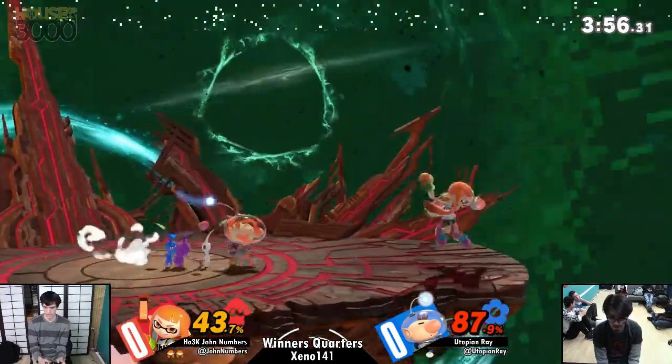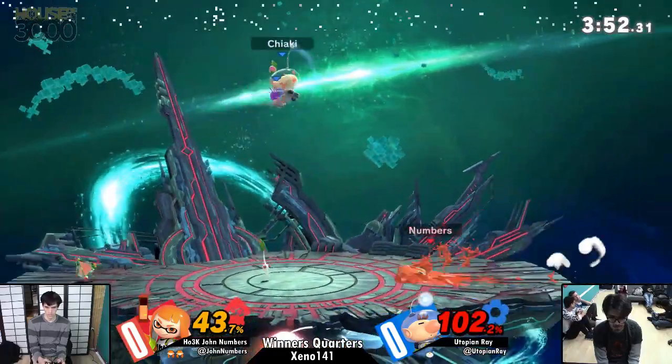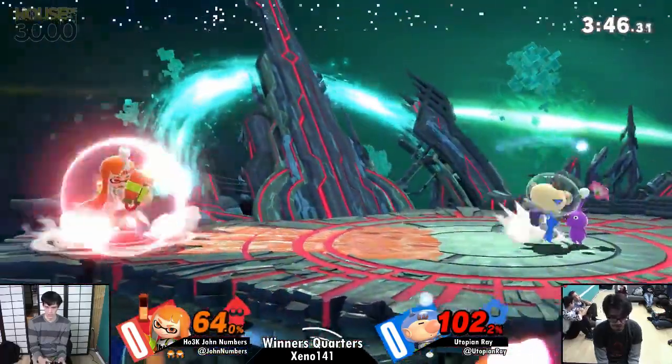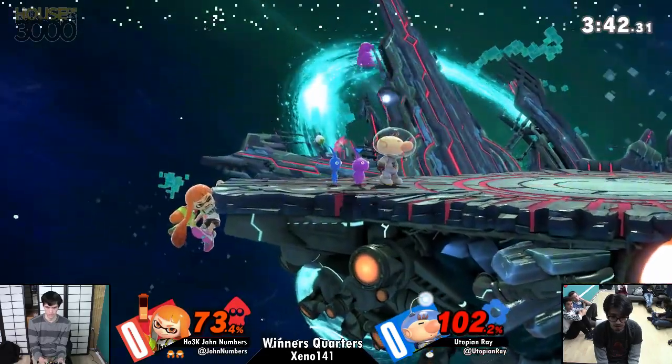Numbers — the lame game starts now. Numbers is like, I'm not coming anywhere near you, you approach me. I'm just gonna throw some nades at you. Look at that — to avoid the nade right there he jumped up, because you do not want to be in any of that. That controls the stage so well.